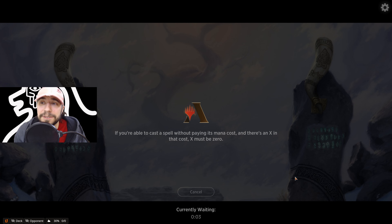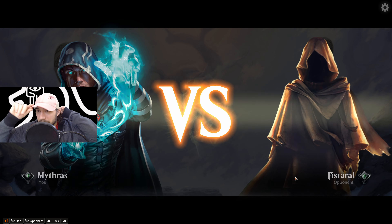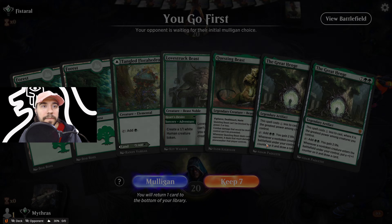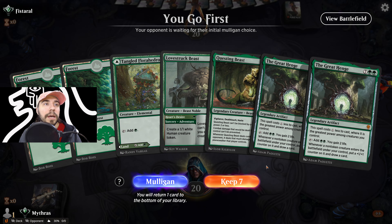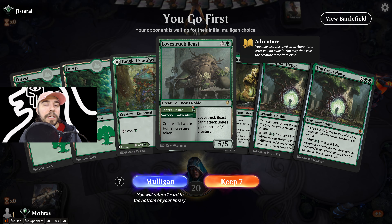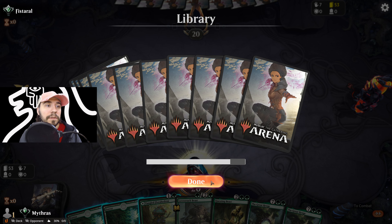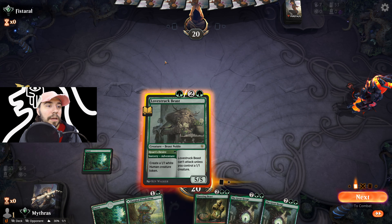We didn't quite get to the curve we needed that game. Alright, this next hand is okay — we can do this. If we can hit our curve and keep Lovestruck Beast plus the Great Henge, that would be really, really clutch for us. We'll keep it.